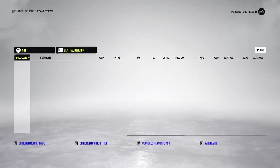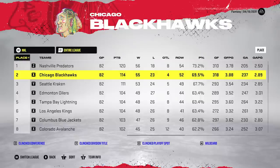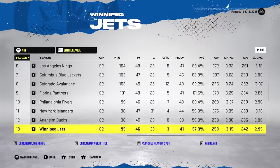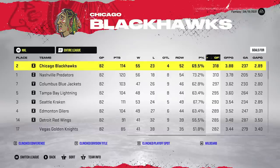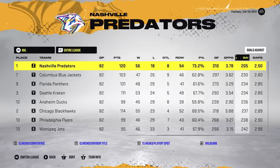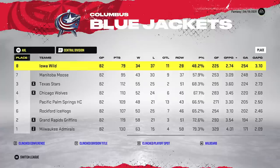Looking at the standings — both teams won the regular season with 120 points. Nine teams with 100 plus. The top 16 made the playoffs. St. Louis finished last in the NHL with 57 points. We were second in goals for behind the Blackhawks. For goals against, we're winning the William Jennings Trophy with 205 goals against — next closest is Columbus with 230. The defense definitely showed up. The AHL team also led in both goals for and goals against, averaging four goals per game.